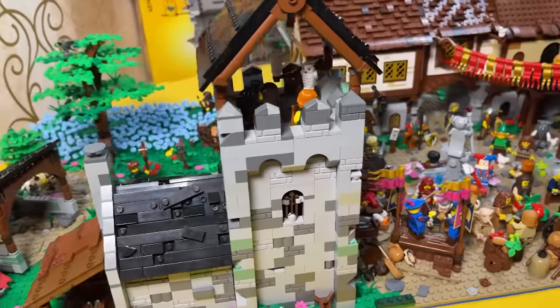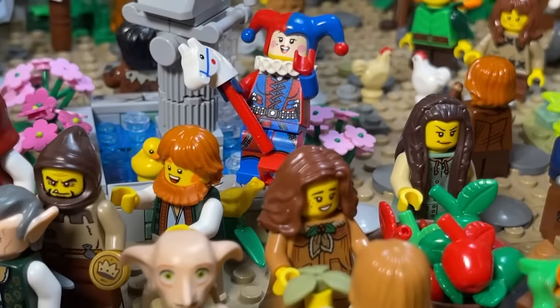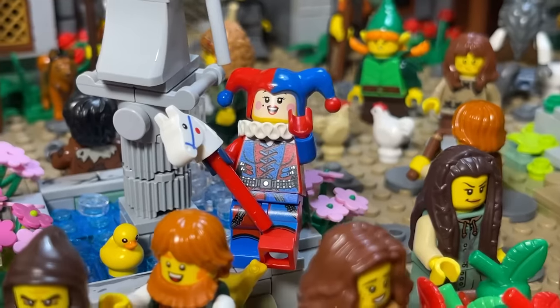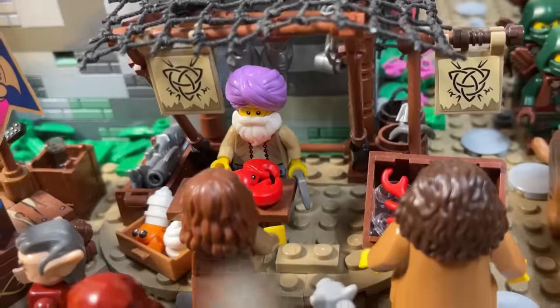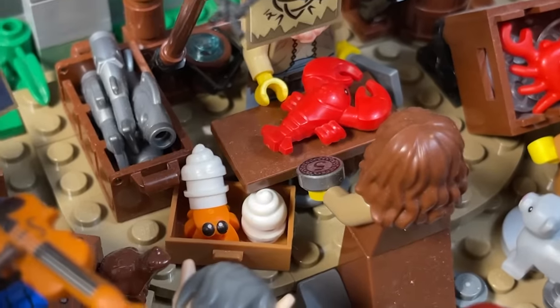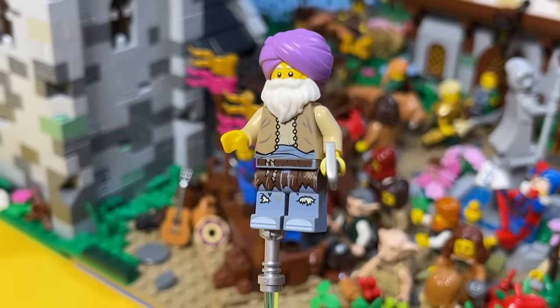The busiest place in the settlement is, of course, the market square. Merchants from different regions, local residents, and guests of the city gathered here. Here you can buy all the necessary food, repair tools at the forge, or just relax while watching the performances of itinerant artists. Among the shops there is a cellar of fish and other seafood — the assortment includes lobsters, various crabs, and the fish itself. I assembled the cellar from parts from Pirates of the Caribbean and an old turban.